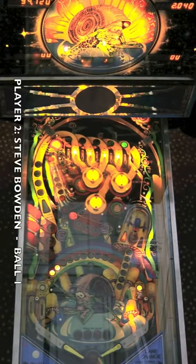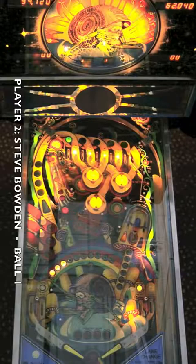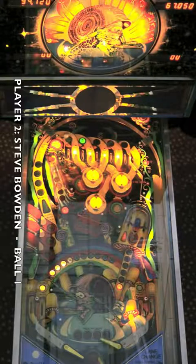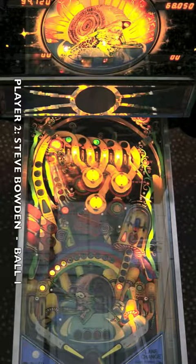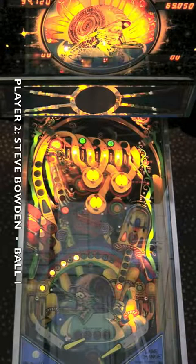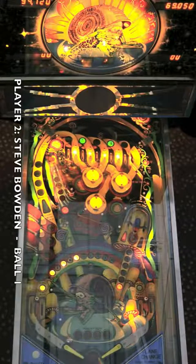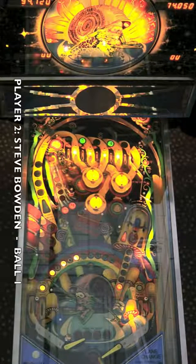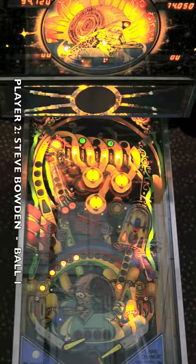Steve Bowden starts off here with his first ball. There's a nice outlane save, an on-the-fly time letter hit, and a good slap save on top of it. When I shake the game like that at Papa, they just tilt on me. Everyone's going to have that same strategy if you're going for the time letters — it's just a question of who does it best.